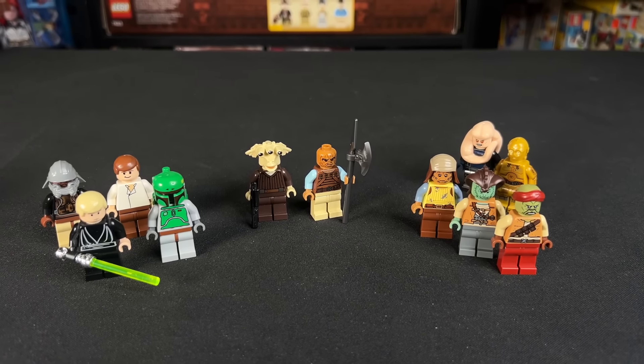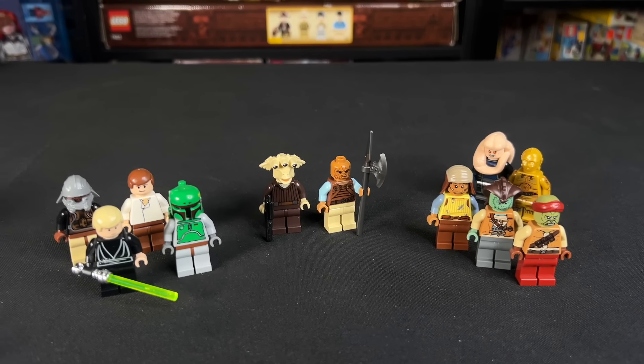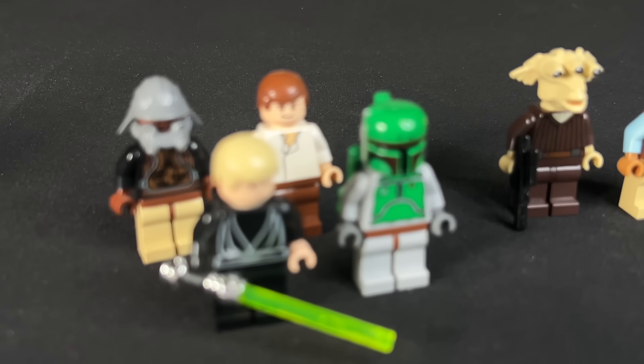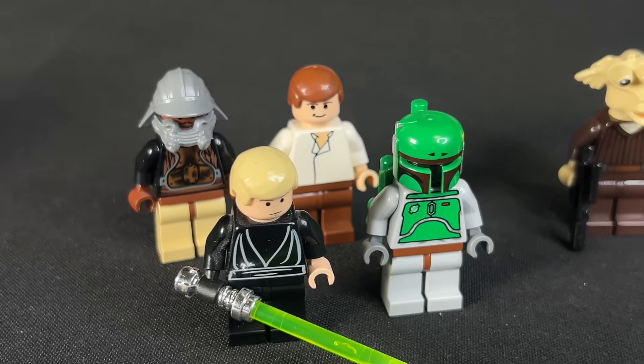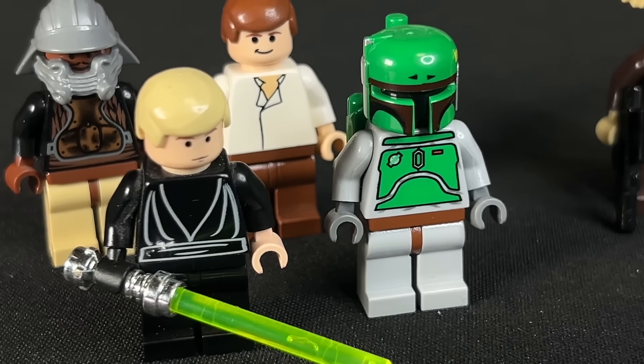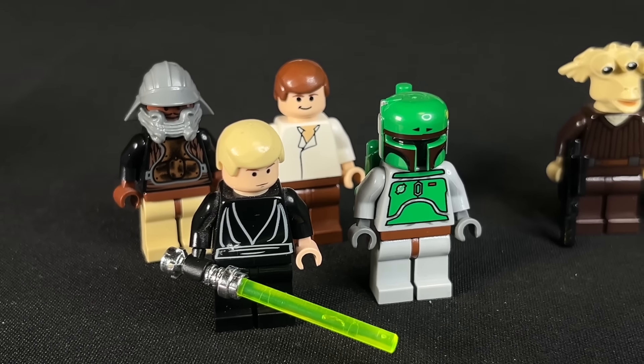Before we do the direct minifig comparison, each of the three sets came with their own unique minifigures that didn't appear in any of the others. Back in 2006, we got Skiff Guard Lando, Han Solo, Luke Skywalker, and that classic Boba Fett, which definitely added a lot of great main characters to the value of the set.